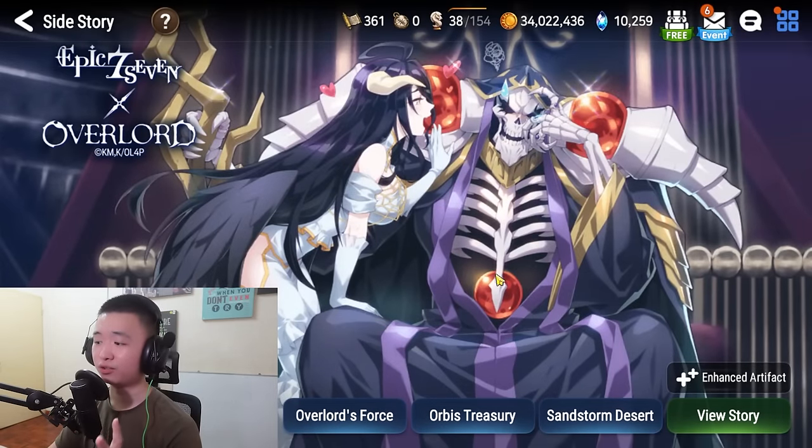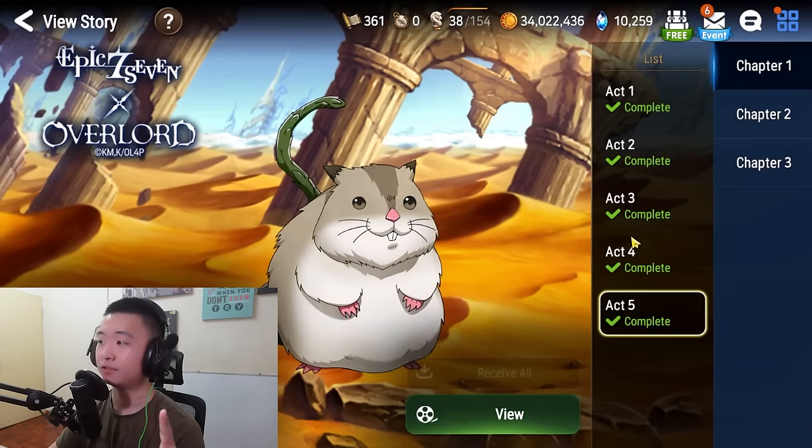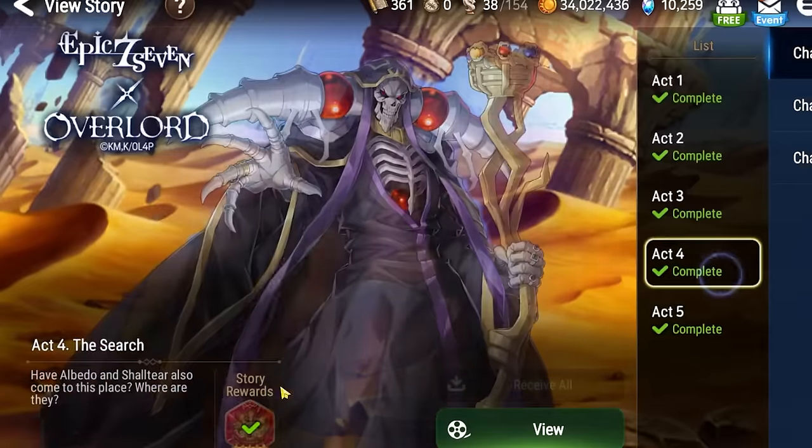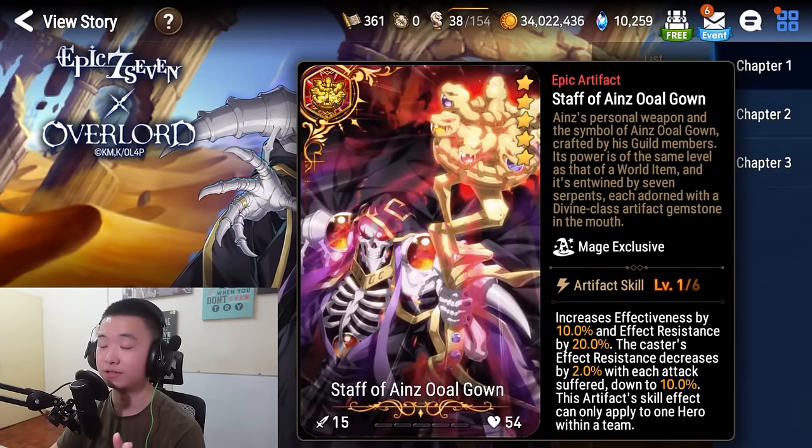As you click on it, you're greeted with this beautiful picture with a bunch of buttons here. The first thing to do is to view story. After viewing every bit of story, which takes no time at all, you're going to get Ains and you're going to get his Artifact.